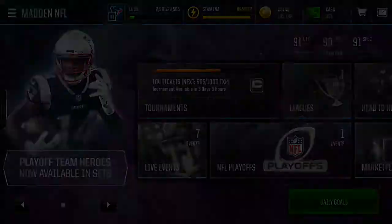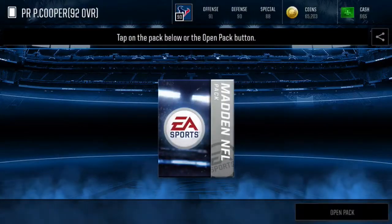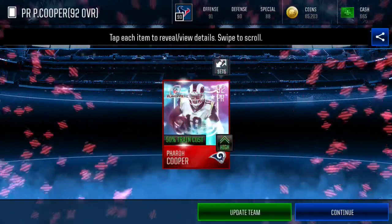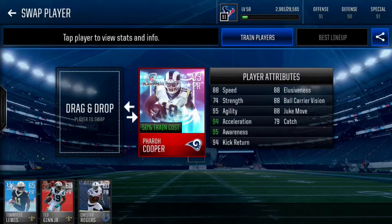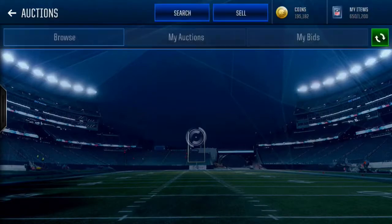The playoff promo has been out and I had to capitalize and complete the set for the 92 overall punt returner Pharaoh Cooper. I just got him a couple days ago. I haven't done any gameplay with him yet but he looks sick. Let me show you a glimpse of his stats — he's okay, not godly or anything: 88 speed, 94 acceleration, 94 kick return, 88 juke, mostly high 80s and low 90s. He's not the most amazing card ever but he's cool and he keeps my overall up in special teams.